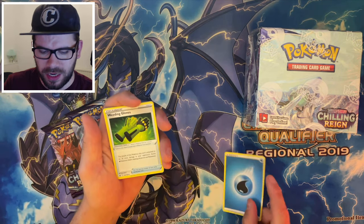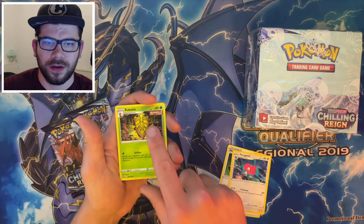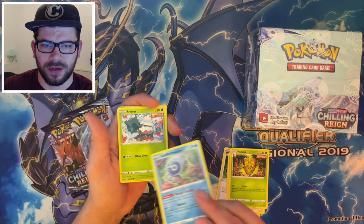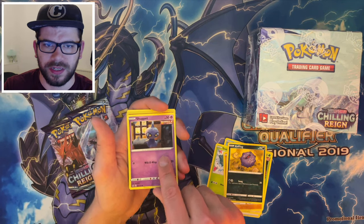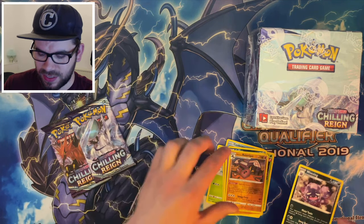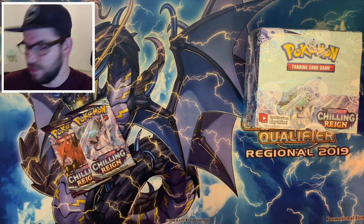We've got a Water Energy, the Gloves, Porygon 2, Kakuna to go with that Weedle, Water, Rainy Castform, Snova, a Yamask, Koffing, a Shuppet, Runerigus, Weezing, and yeah that's it actually. The Runerigus was the Reverse Holo — I didn't even pick up on the fact it was a Reverse Holo, I just didn't notice it.